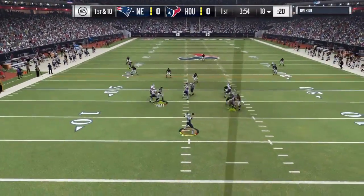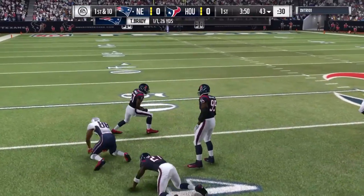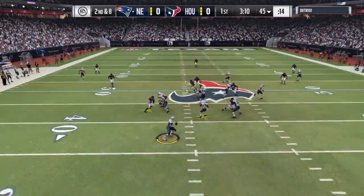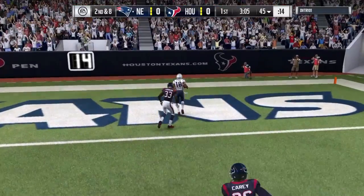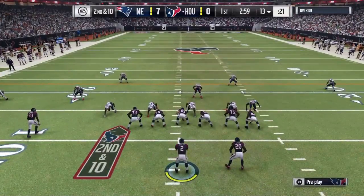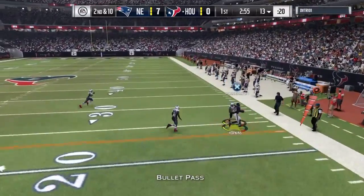First play from scrimmage, he's gonna throw a dime in between three defenders for a 26-yard gain. Two plays later, play action, he goes deep and somehow squeezes it in to his wide receiver for an easy touchdown.